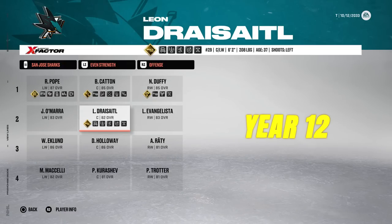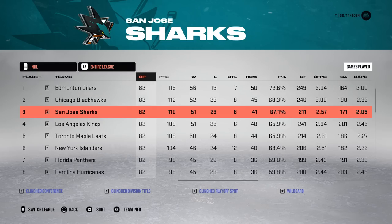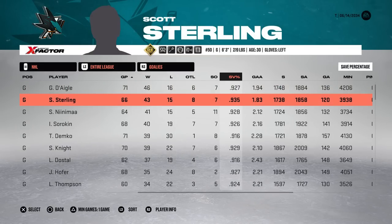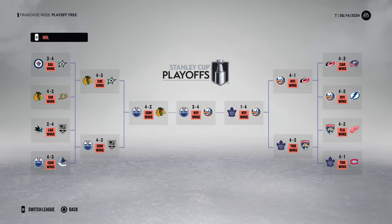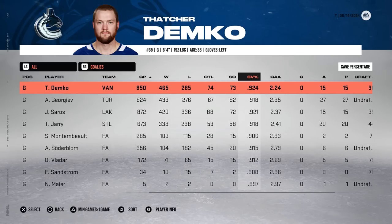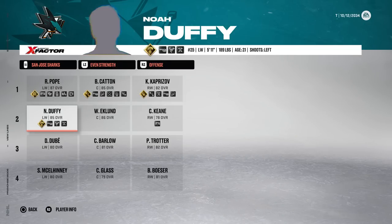The Sharks pick up Leon Dreisaitl, who is 82 overall, and they finish third in the entire league with 110 points. Chicago's first line — the top three point getters in the league — that is pure insanity. The Vezina would go to our boy. On top of that, McDavid and Dreisaitl retiring together. Thatcher Demko is up there at the top, but there is a very talented group of netminders retiring in year 12.